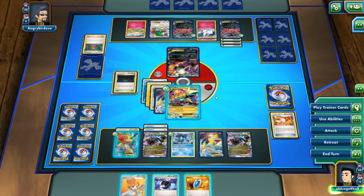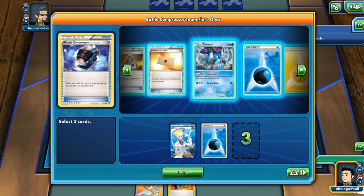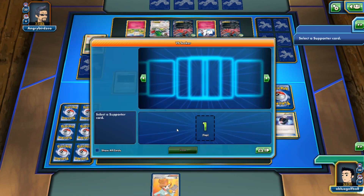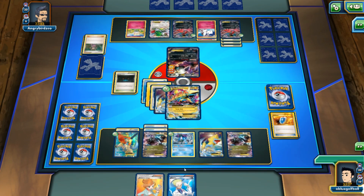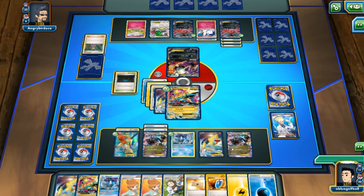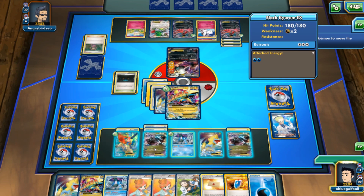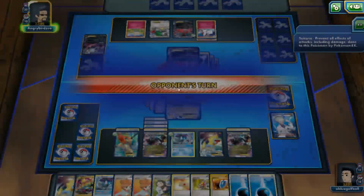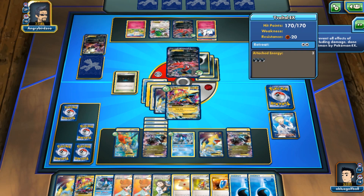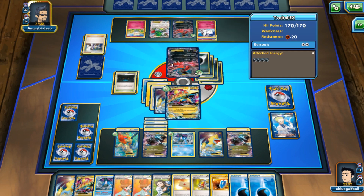Moment of truth — do we have a Stadium? No, we don't. But I can get a Colress actually. Here's some more Energies — that's actually what I want. Let's Colress and get a huge hand size of 10. No more Manectric Spirit Links, so I'll lose my turn if I attempt that. Do we have any Lightning Energies? We do — I'll power up this one over here and go for that Turbo Bolt hitting for 110. Knock out the Darkrai. We have Black Kyurem ready to go on the bench. My opponent can still hit us with a huge Evil Ball — my opponent goes for a Sycamore drawing seven. Hits us for 140.